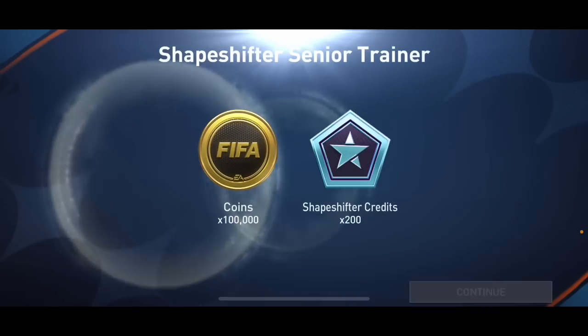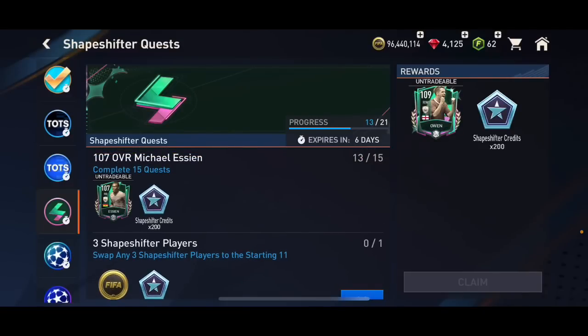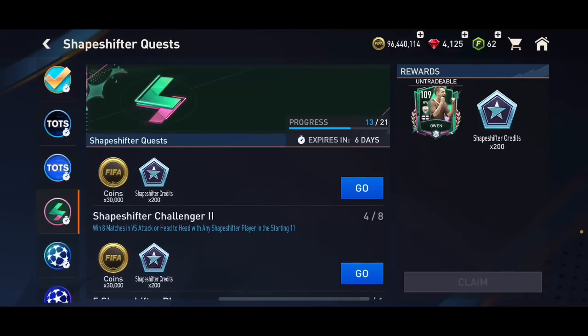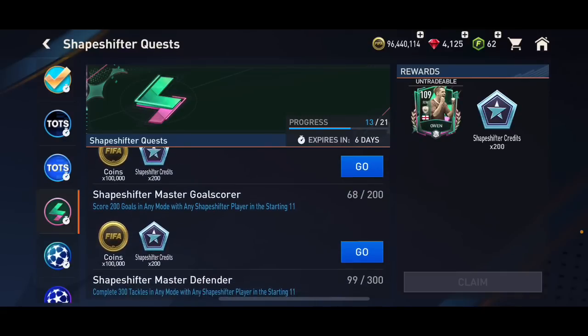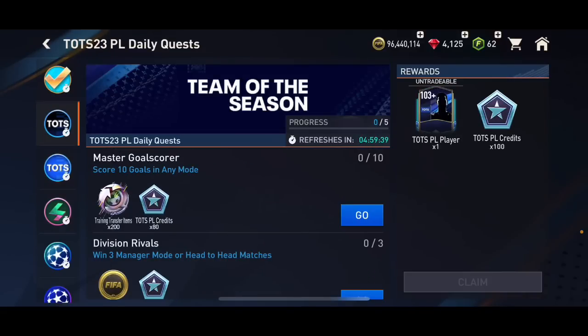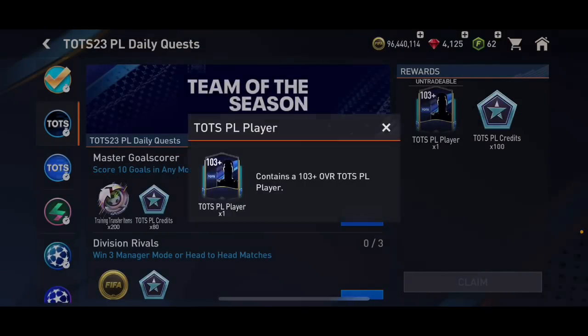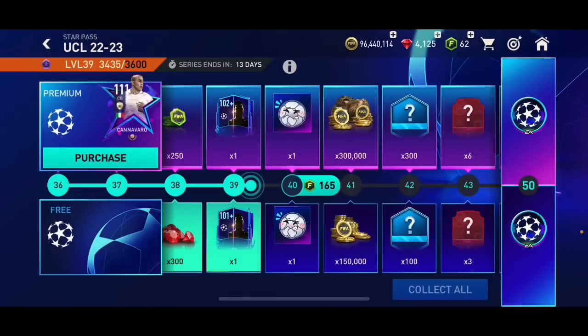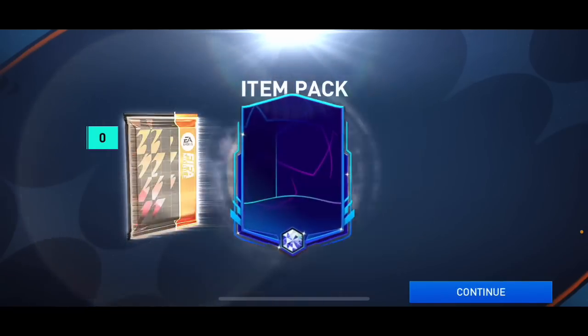I really thought I was only going to get Premier League Team of the Season players from there. Let's check the shapeshifter quest. I'm getting closer to getting Michael Lesean — I need to complete two more quests, then swap any shapeshifter player into the starting 11 and win eight matches with any shapeshifter player. I'll be able to do this in six days, no problem. Make sure to do the daily and weekly Team of the Season quests — you get a 100-plus overall TOTS player pack every day and a 106-plus overall pack every week.